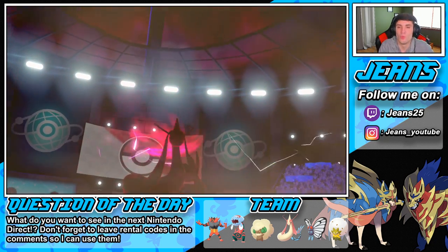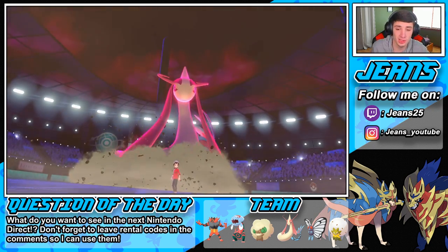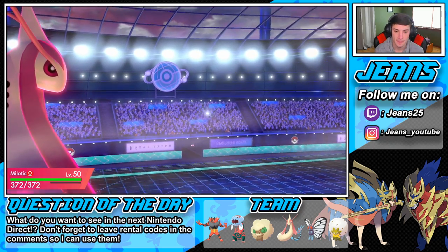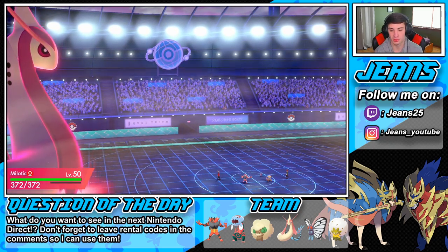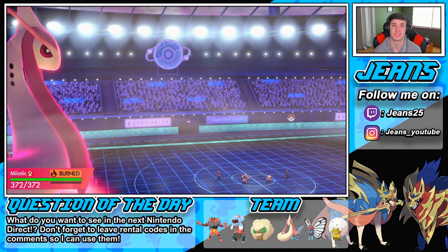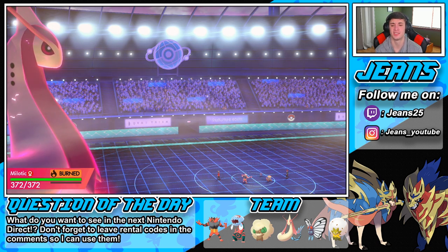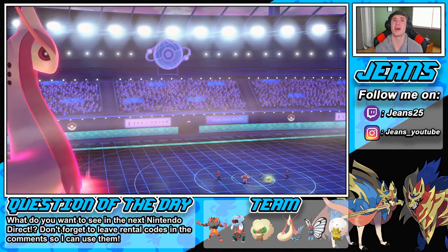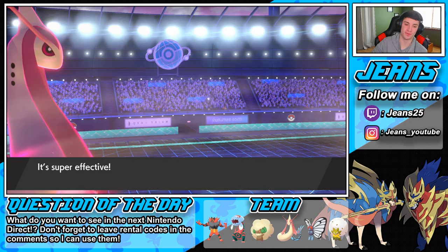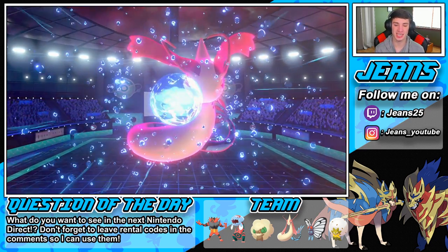Let's get it! My Milotic outspeeds my Incineroar as well, so hopefully we can take out this Torkoal. Will-O-Wisp — that's fine, we're special attacking! Solar Beam — oh stop it, leave me alone! Can we eat this? Yeah okay beautiful, eat that one up. Parting Shot away — big damage there, does not take out. Good thing we doubled up. I'd kind of rather get that Sableye out of the way though — he's just gonna throw burns around.